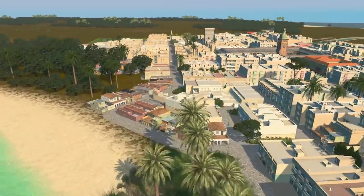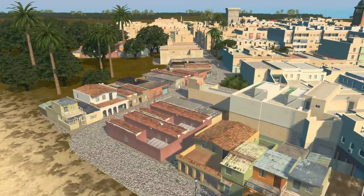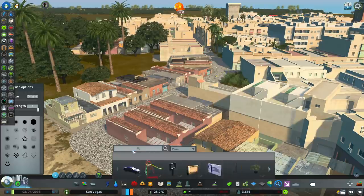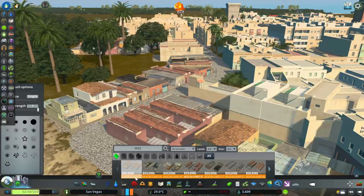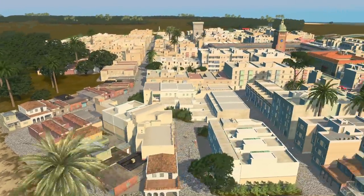Just to mix it up a little bit, I did put in some Mexican, really rustic-looking little ones. When you go in here and type — it's just called Mexican — if I go into growable, Mexican low residential. So if you want to find those on the workshop, you can.